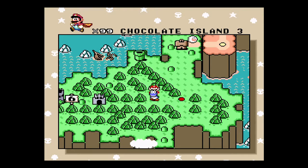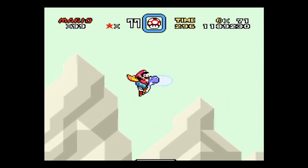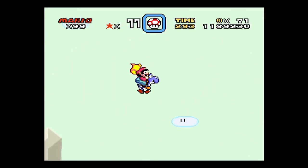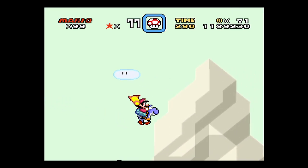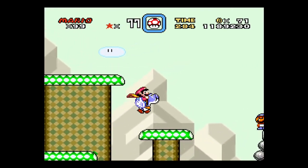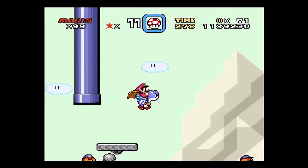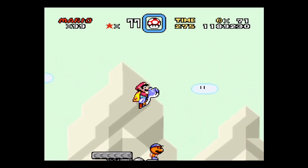Alrighty, so Chocolate Island 3. This is another one of those stages where the regular exit, exit 1, is in just about the same place as exit 2. So we'll see both of these runs kind of look very similar.